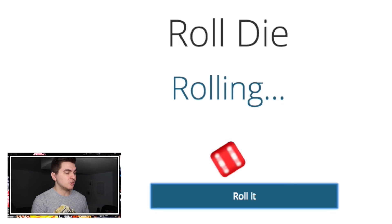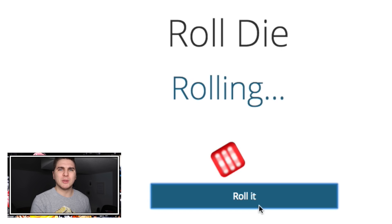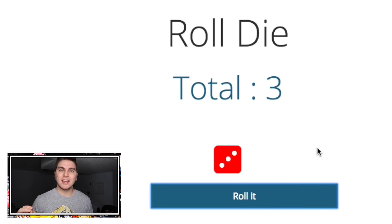Bench squad, starting at point guard — five spins. Rolled another four. I'm gonna take my boy Steve Nash — I don't even need to check the list, I know he was born in the 70s. Actually, scratch that — I'm taking Jason Kidd because there's a better ruby version of him than Steve Nash.